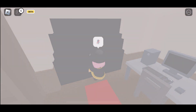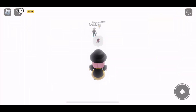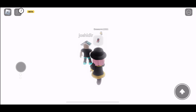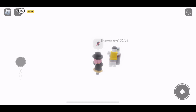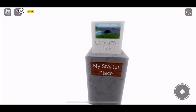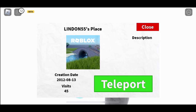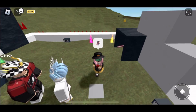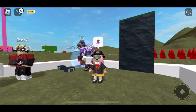You should teleport to a white area. Just walk straight, and you should be done. Actually, go here — click on the starter and then click teleport. Once you get teleported, you've technically got the booth.